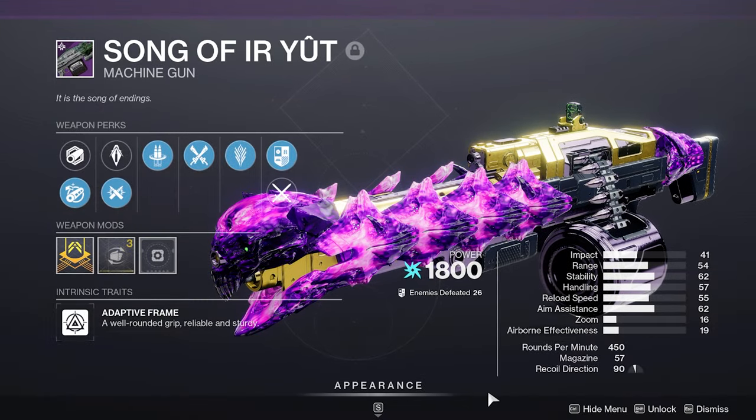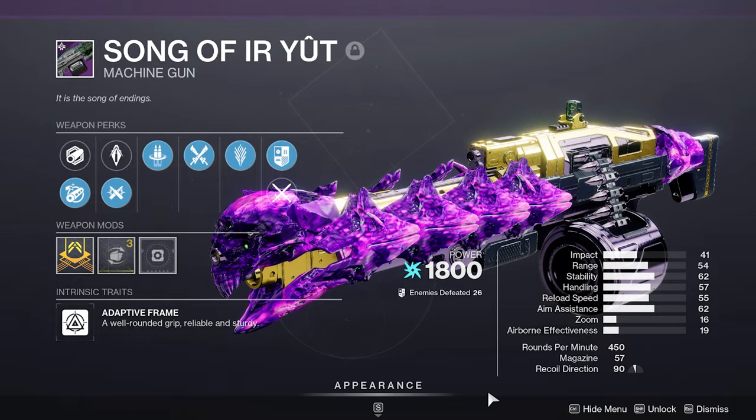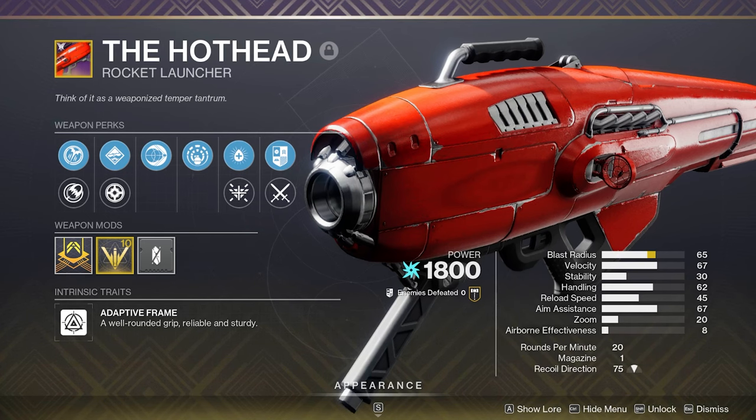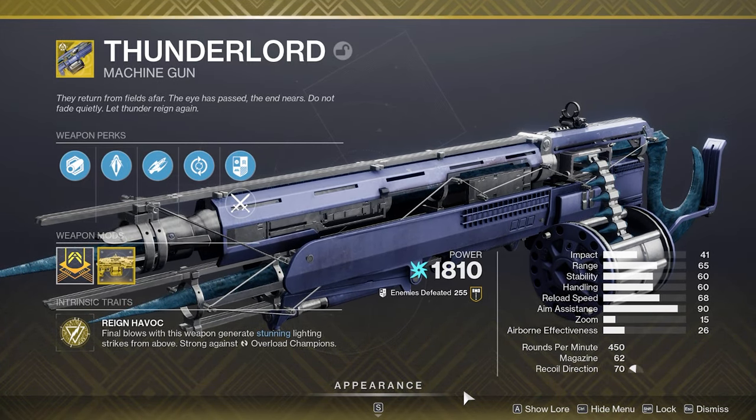For the heavy, the new Crota Heavy Machine Gun Song of Ur'kel has Rewind Rounds and Reconstruction, and can also roll with Target Lock and Sword Logic in the fourth column. If you need a rocket for damage, the Hothead is still a solid choice and is arc so you don't have to switch your surge mods out. Otherwise, I stick to the tried and true Thunderlord, as it's just an insanely good exotic.